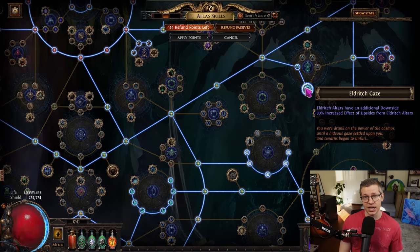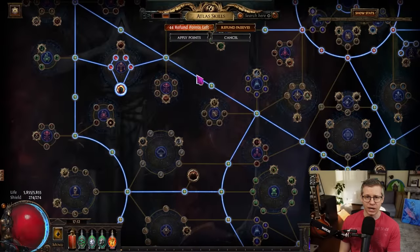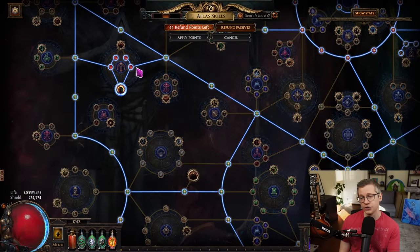On top of that, we want to take Eldritch Gaze. The cool thing is that Wrath of the Cosmos and Eldritch Gaze nodes work whether you're doing Searing Exarch or Eater of Worlds, so that's entirely personal preference. But you do want to take the pack size nodes for the one that you're doing. Eldritch Gaze means Eldritch Alters have an additional downside — you get two downsides, things like meteor drops and extra chaos damage. So again, this makes it even rippier. This is not a hardcore strategy. The upside is 50% increased effective upsides — if it says Eldritch Monsters have a 2% chance to drop basic currency items, that goes to a 3% chance, which is really good.